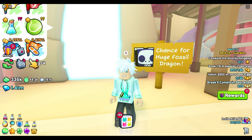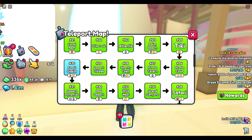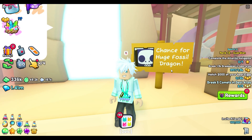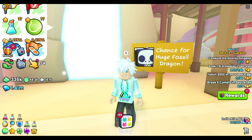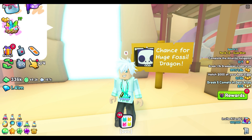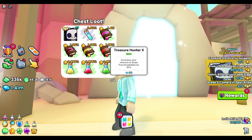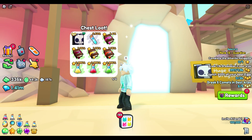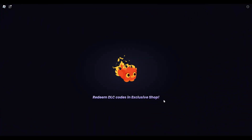The next area where you can get a free huge is area 30, fossil dig site. This is probably my favorite looking huge in the game — the huge fossil dragon. This is one I'm definitely going to be trying to get over the next couple of weeks. The way we're going to get this is by digging. There are all these different things we can collect as we're digging, so there are lots of bonuses to this. I'm going to show you the most efficient digging process.